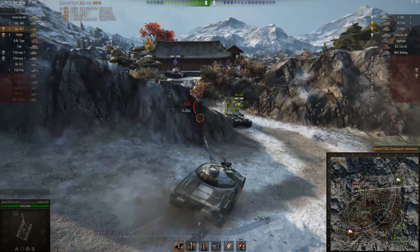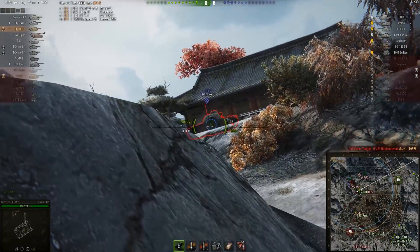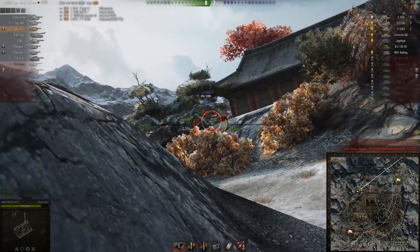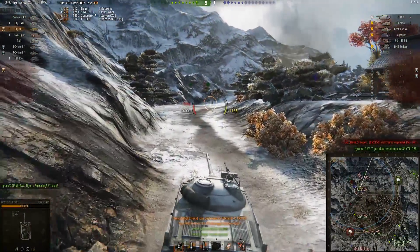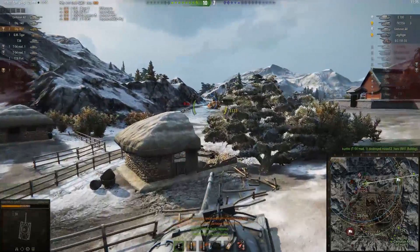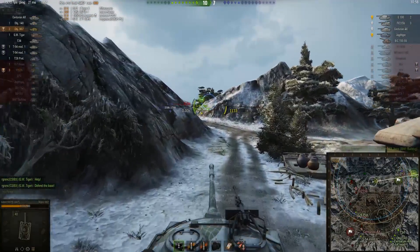He just 100-to-0s the Conqueror without taking any damage in return. There's a Su-101 running away from a T110E5 — Hawks can't quite get damage on the Su-101 but trades nicely with the T110E5, taking his first bit of damage in the match. The T110E5 hasn't got the reload speed of the Object 907, so Hawks works him down. He doesn't get the last shot because the GW Tiger takes it, and Hawks also gets hit by that artillery. He uses a big repair kit to fix his ammo rack and track — losing about 867 hit points there.